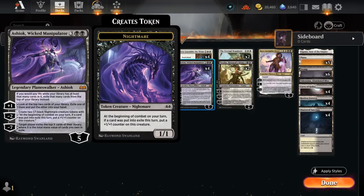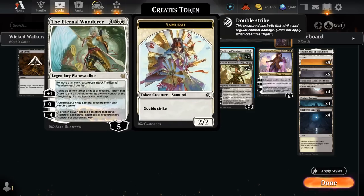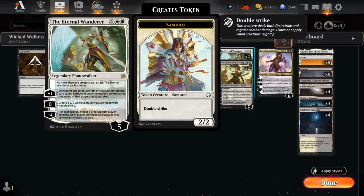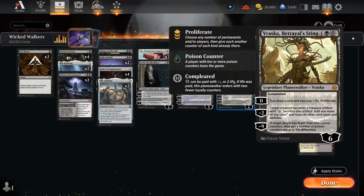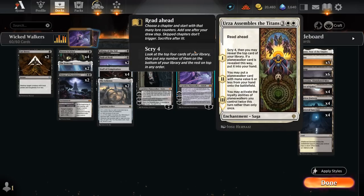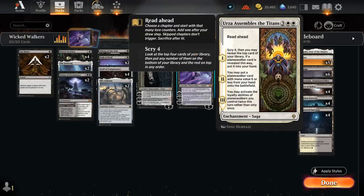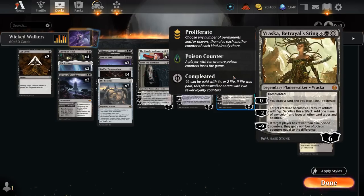At 5 mana we've got the full set of Ashiok alongside Urza Assembles. At 6 mana, 2 copies of the Eternal Wanderer can control the board using the minus 4 or make 2/2 double striking Samurai. We also have 2 copies of Vraska Betrayal's Sting, which has excellent synergy with Urza Assembles: put it in play with chapter 2, use the 0 ability to draw, lose 1 life and proliferate, and even add an extra lore counter to Urza Assembles to immediately activate all Planeswalkers twice.